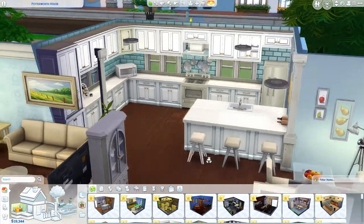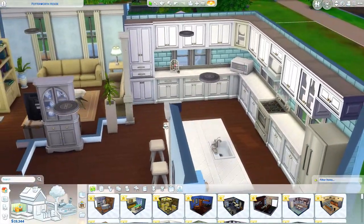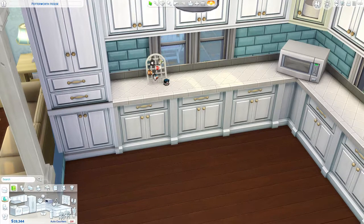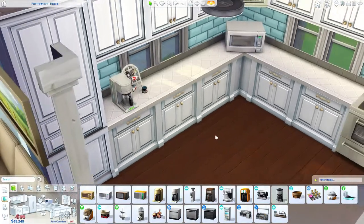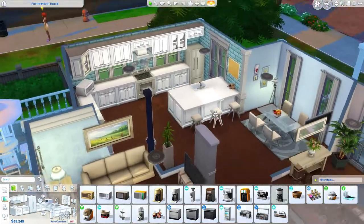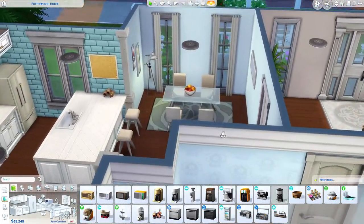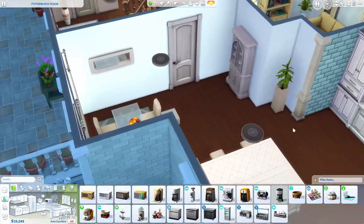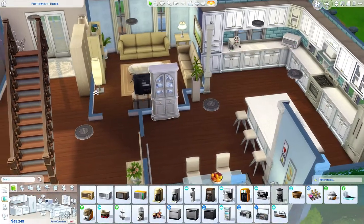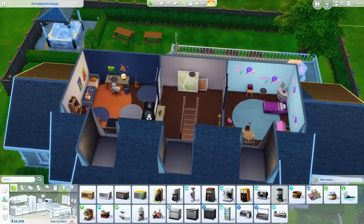The sofas look comfy - some of the base game sofas aren't very nice but these ones aren't too bad. I wish there were more colors - there's only three, which is a bit of a shame. Then we have a really nice kitchen diner that I really like. It's big with loads of space and storage - a sink, a little island, some accessory pieces, a coffee pot, a decent fridge and oven. Then a little dining room - nothing too fancy, just basic. That's the downstairs - I think it's a nice family home.